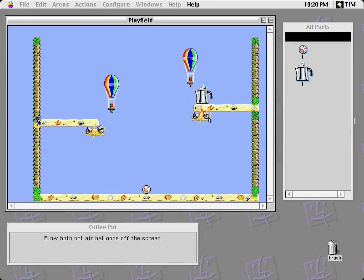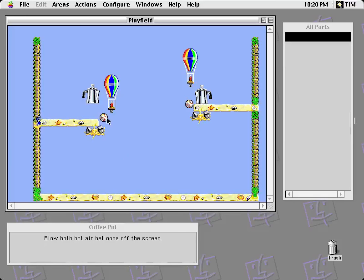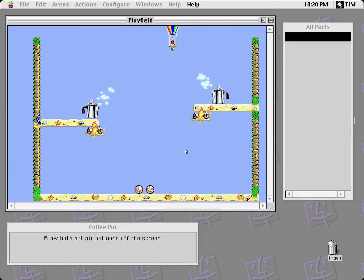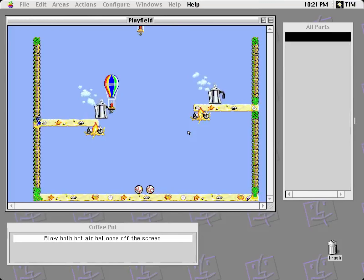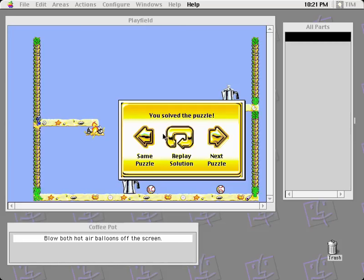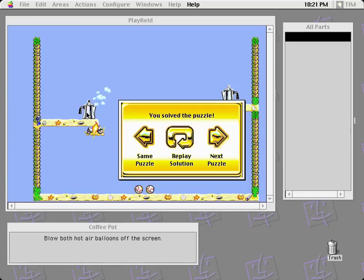Coffee pot. Blow both hot air balloons off the screen. The coffee pot, when acted on by heat, will create wind and also propel itself backward, apparently. It's affected by gravity. However, that did not light the thing — there we go. This one did not propel itself backward. Why? If I face it this way, does it? Yes, and that's a valid solution. So it only propels to the right, but not to the left? That's super bizarre. The left-facing one goes backward, the right-facing one holds still. Well, that's a quirk.